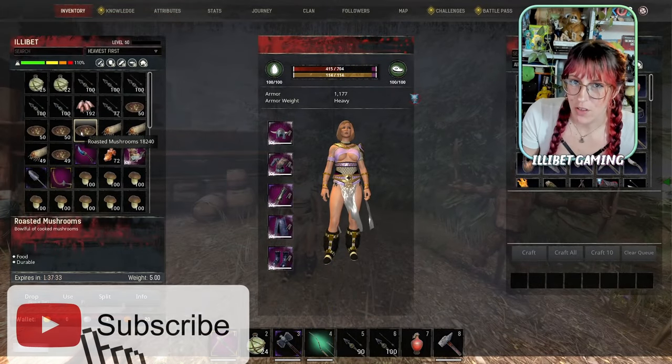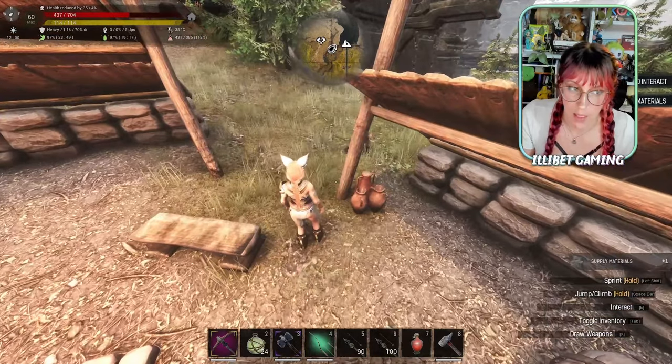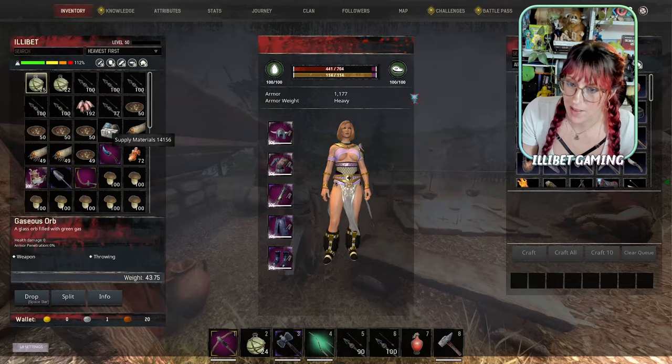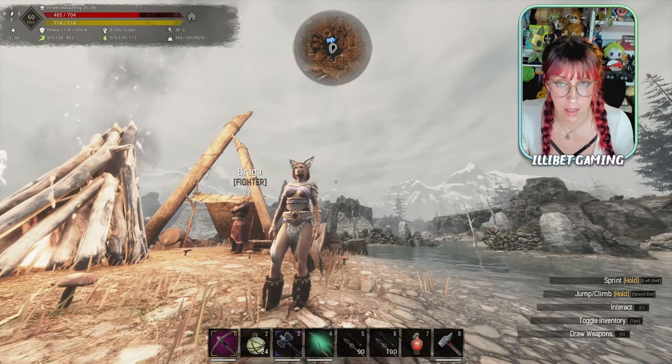If you're looking to make some roasted mushrooms, the recipe is acquired at Lian's Watch in Recipe Cooking 9. You can also pick up backpacks here with some supply materials. You're going to need some Amanita mushrooms — these little red-top fellas, predominantly found in the north.